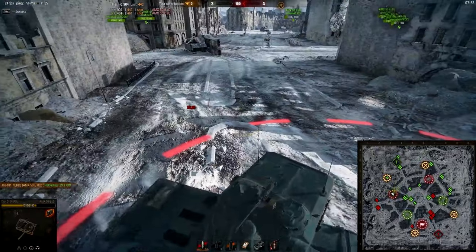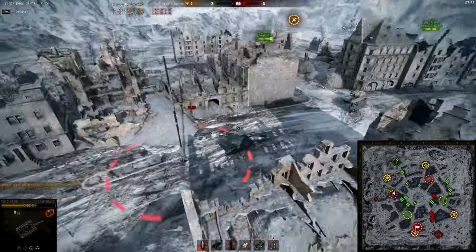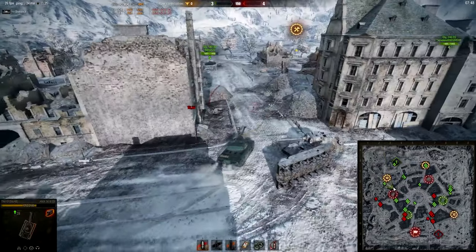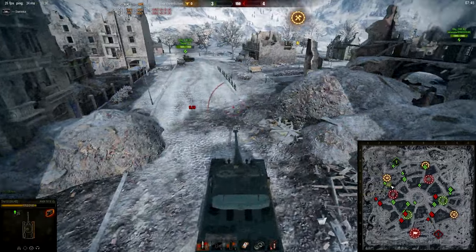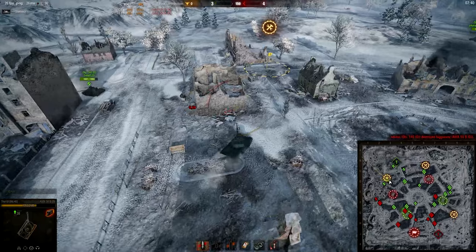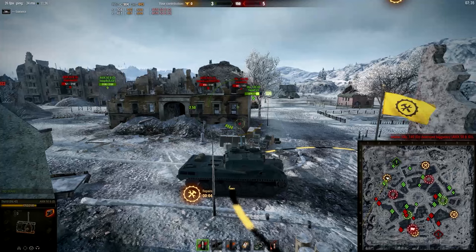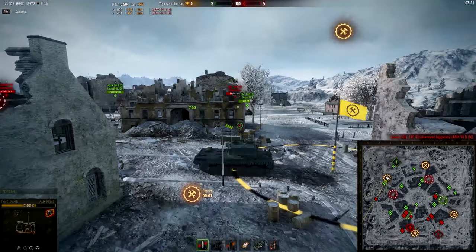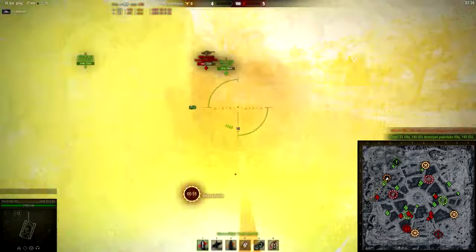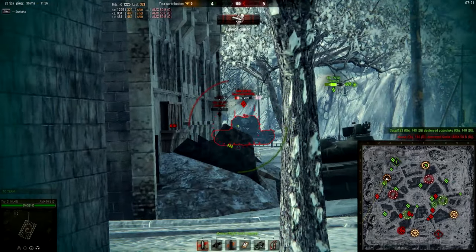My tank is heavily damaged and I want to go to a repair point, but there are some enemy tanks right here preventing me. I'm still going to try. I only have to be in a repair point for a few seconds. What the repair point does is give me all my health back and all my ammunition back that I fired.